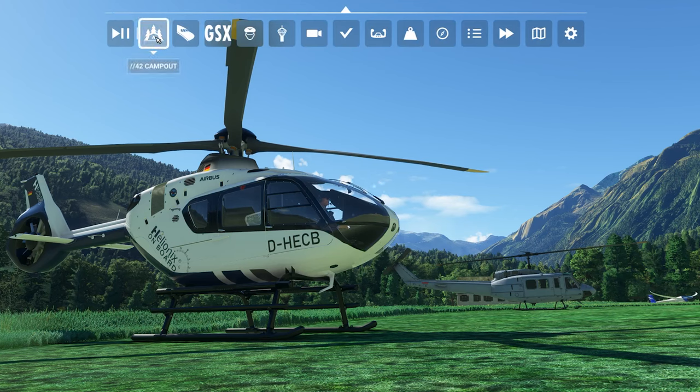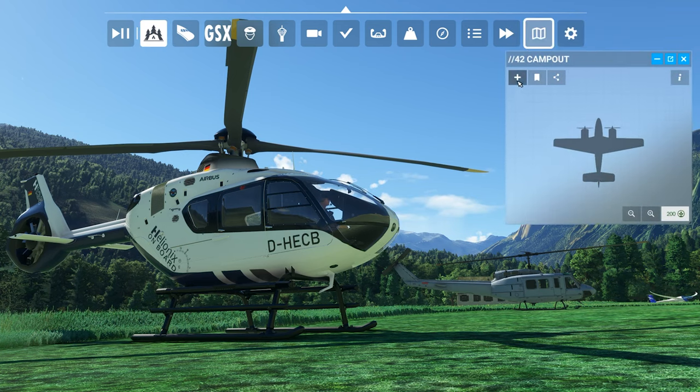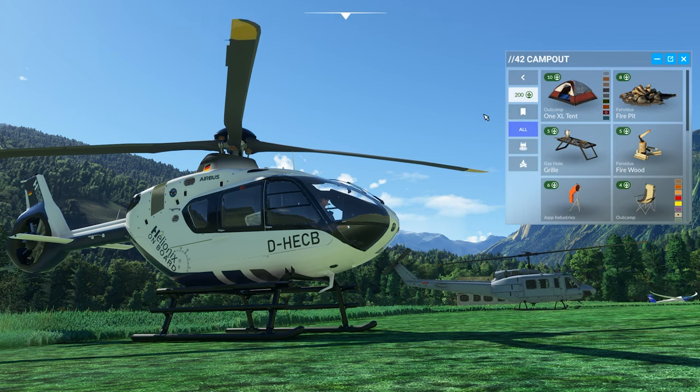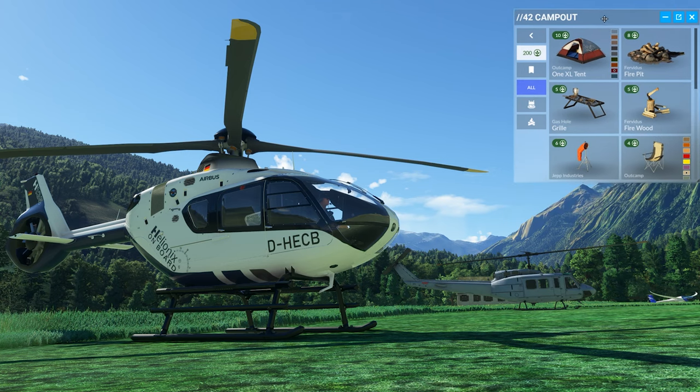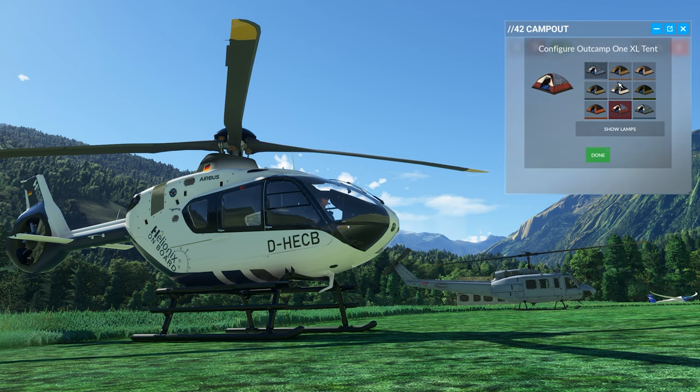you will find the Campout icon in your toolbar, and clicking the plus symbol will take you to an object menu. Each object you place costs points. You have 200 points until you cannot place any more objects in the world. This allows you to set up several campsites around the world until you have to delete them to make space for new ones.